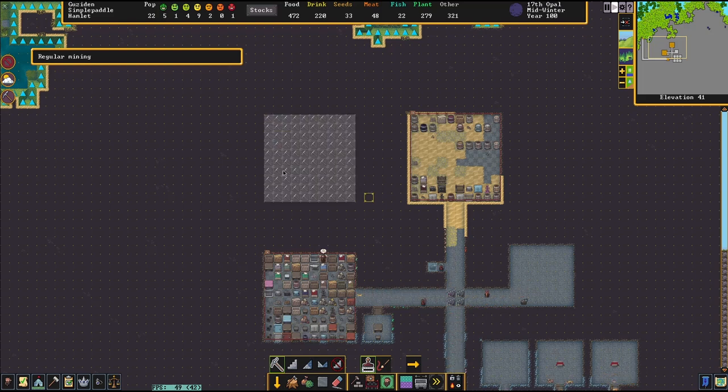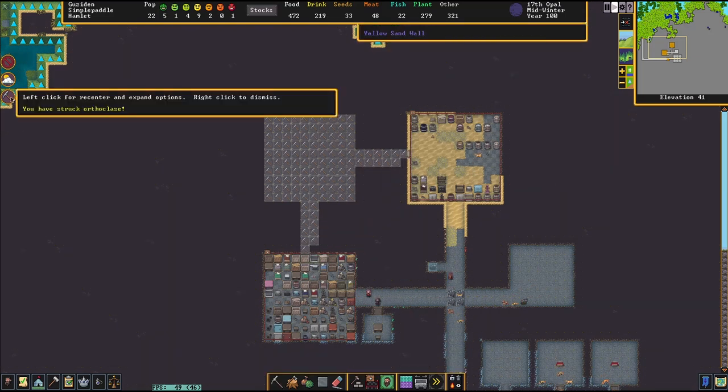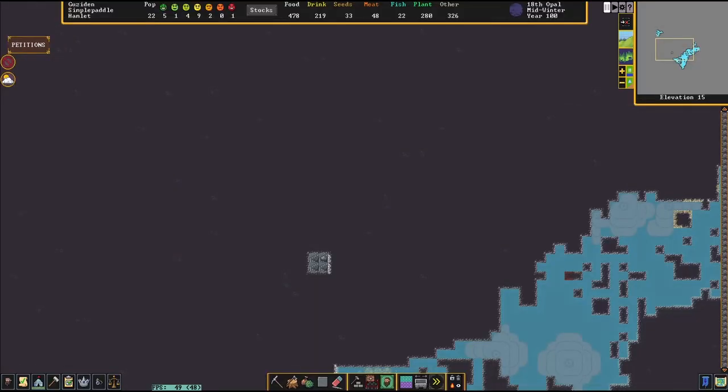We're also going to dig another stockpile. Just can't find iron to save my life. Am I digging at the wrong level? I'm going to do a quick Google and check. So I went and looked at the wiki, and I am kind of digging in the wrong spot. What I'm looking for is the sedimentary stone layer. And it'll contain things such as hematite, limonite, magnetite — which I'll want — tetrahedrite, bituminous coal, lignite, and gypsum, chalk, chert, claystone, conglomerate, dolomite, limestone, mudstone, rock salt, sandstone, siltstone, and shale.